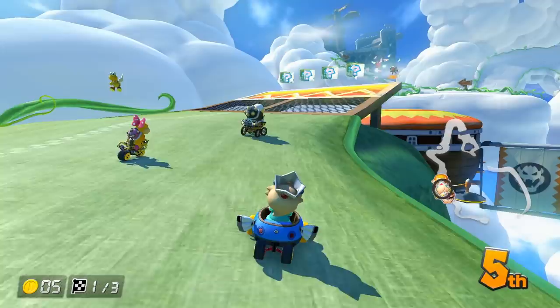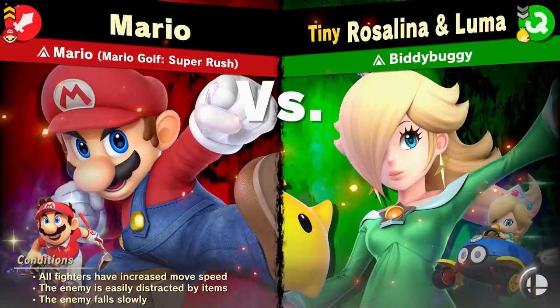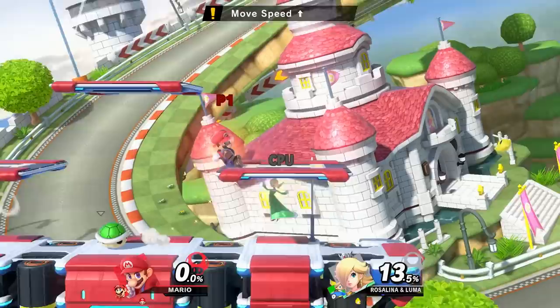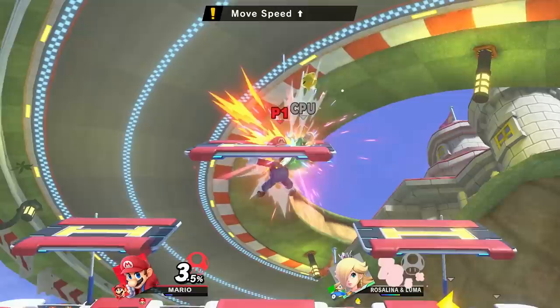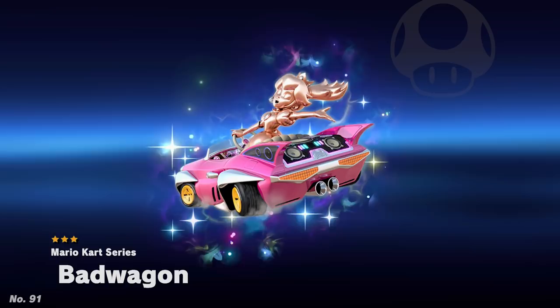Next, we have the Biddy Buggy, which is Spirit number 90. This kart also first appeared in Mario Kart 8, designed after the para-Biddy Bud enemies from Super Mario 3D Land. The spirit art features Baby Rosalina in the kart, so naturally the spirit fight has a tiny Rosalina and Luma representing her baby form. The movement speed for all fighters is increased to reference the kart's good acceleration, and the enemy falling slowly is meant to represent the Biddy Buggy being a lightweight kart. The enemy is also easily distracted by all of the Mario Kart items that spawn throughout the fight. The fight takes place on Mario Circuit Battlefield form and uses the music Cloud Top Cruise from Mario Kart 8. The Cloud Top Cruise theme also features some music from Gusty Garden Galaxy, a galaxy from Super Mario Galaxy where Rosalina first appeared — so it all circles back to Rosalina.